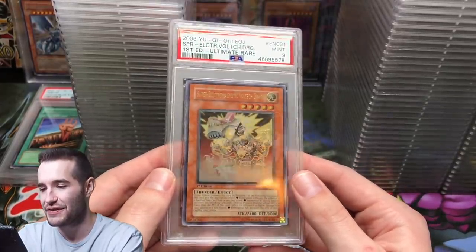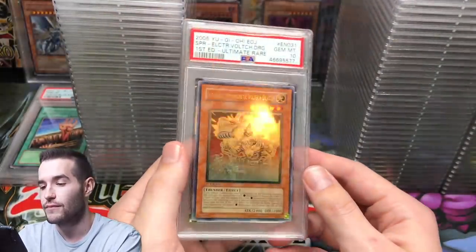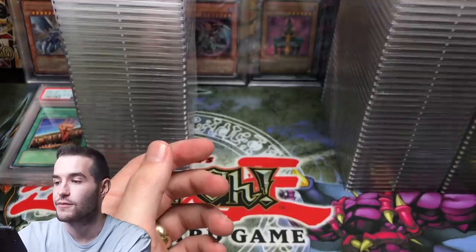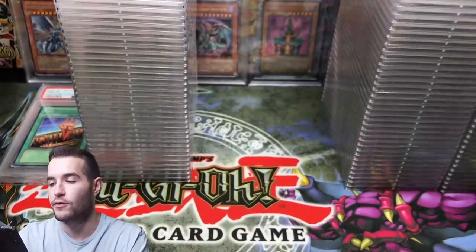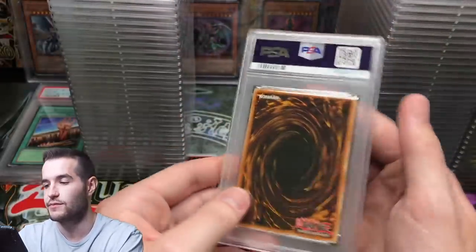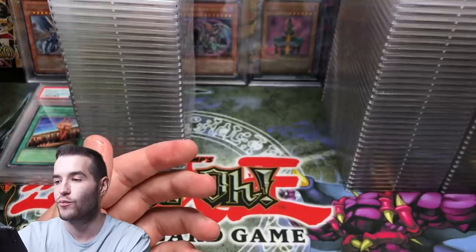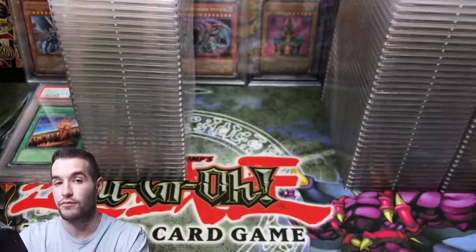Just a 9 on the Super Electromagnetic Voltic Dragon. A 10 on the other one — so we got a 10 on one, 9 on the other. Majestic Mech Goryu — looks like we're grading the cards we pulled pretty well. If you guys remember, those boxes had cards stuck together so we did a good job not damaging them. A 9 on the Goryu though.